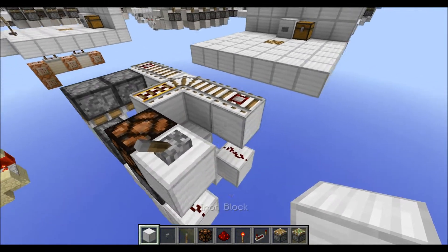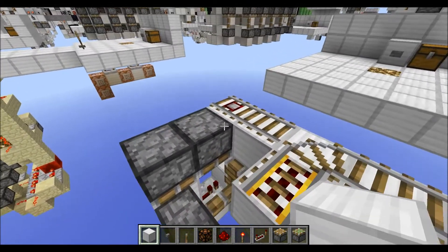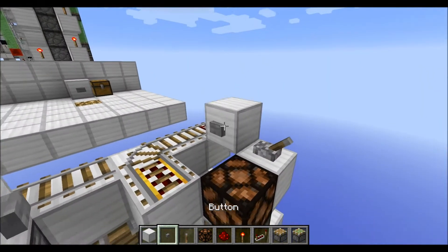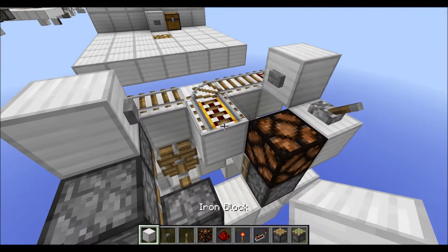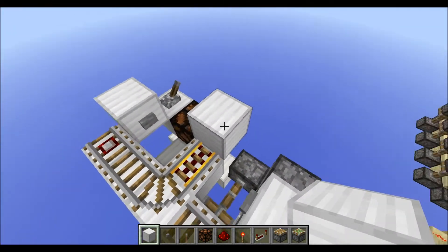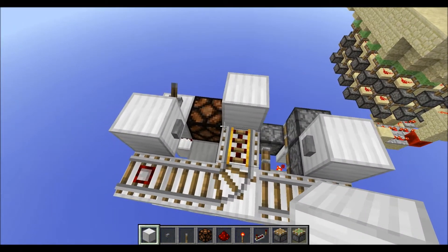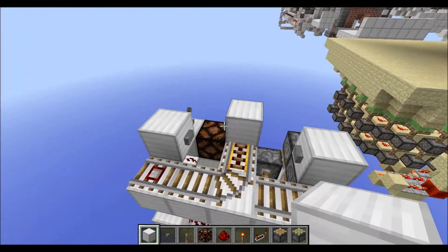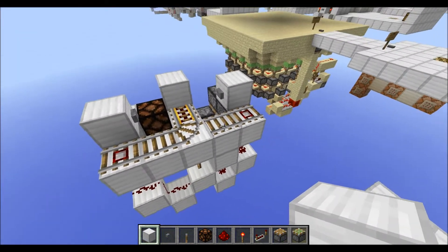Next, grab a few normal blocks. Place one up there, another one on top of this non-sticky piston, and place your buttons towards the middle. Then another normal block up there. And that is basically all of the redstone parts of the two-way minecart station mechanism.